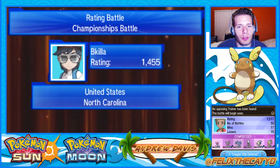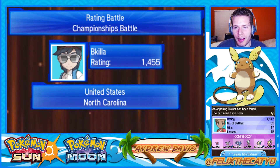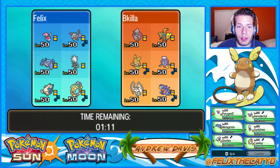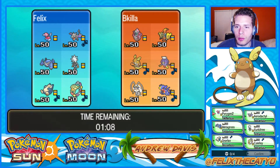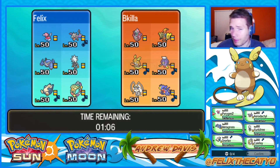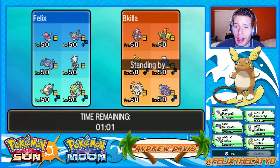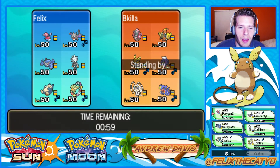We have a Stellium Z Metagross with bullet punch, meteor mash, zen headbutt, and protect. Corkscrew Crash is very strong. The Aerodactyl is a tailwind setter. We've got cursed Snorlax to help against other trick room teams, and something else that's cool — the Zirketry has a grassy seed with tail glow, dazzling gleam, thunderbolt, and protect. Hopefully it sets up and blasts things.